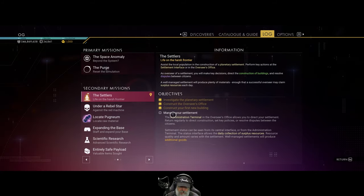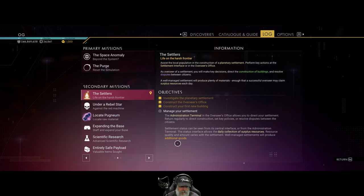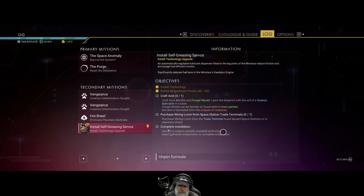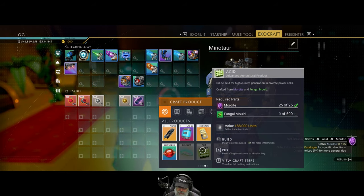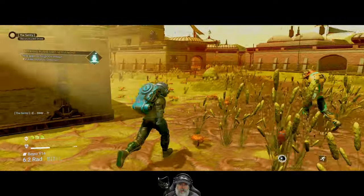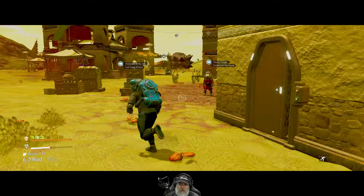The administration terminal is telling me to continue with ongoing stuff. So we need to install self-greasing servos. We need to find fungal mold on toxic planets, and in order to make acid we need 600 fungal molds to make one acid — and we just need one. So we're going to have to find a toxic planet. This is an irradiated planet, so it doesn't fit the bill.